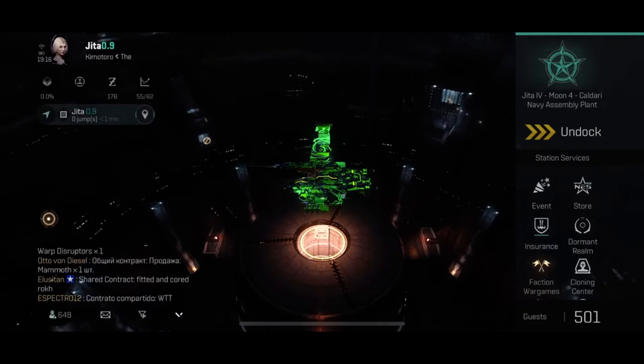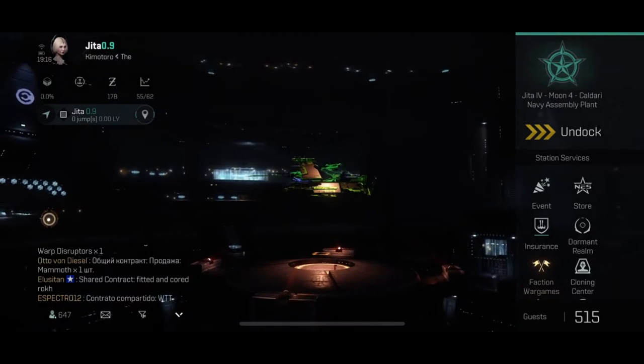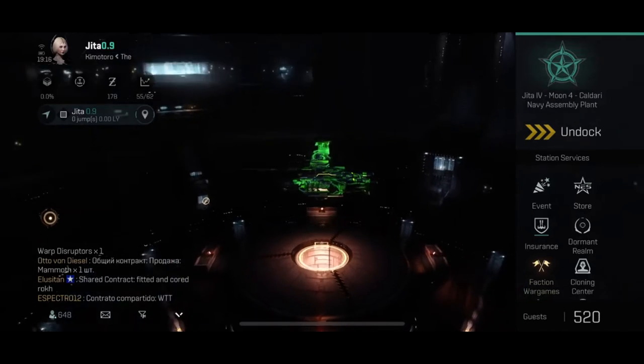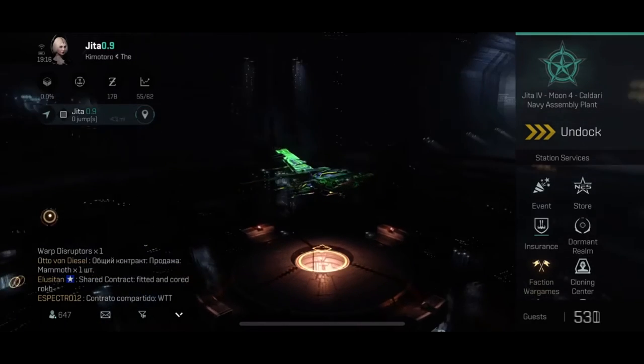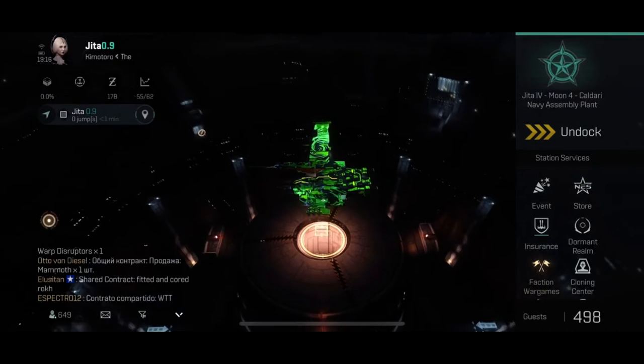This video is going to be controversial — everyone and their mother knows how to fit these ships and there are plenty of videos out there already, but let me try this my way. The Raven, the mighty warhorse of Caldari Navy, is the ultimate tank ship with missiles — great DPS with a low cost mixed with an impenetrable tank. Let's see how it's fitted.